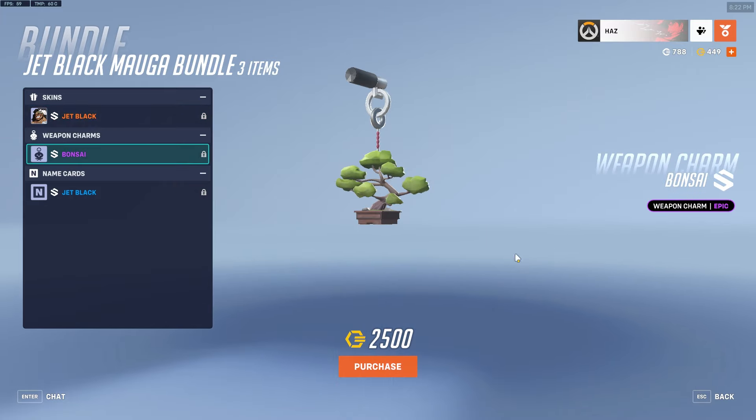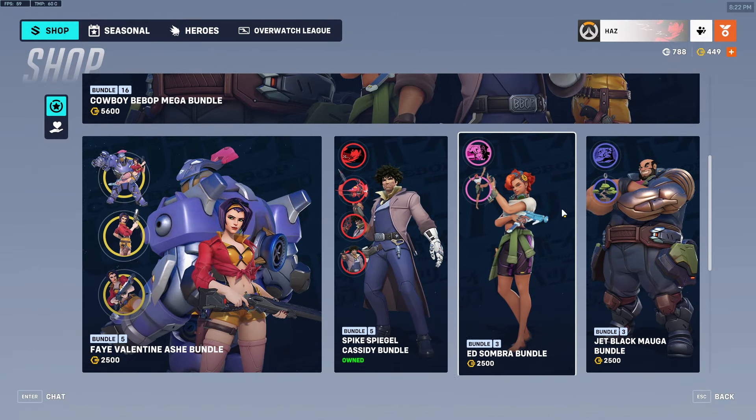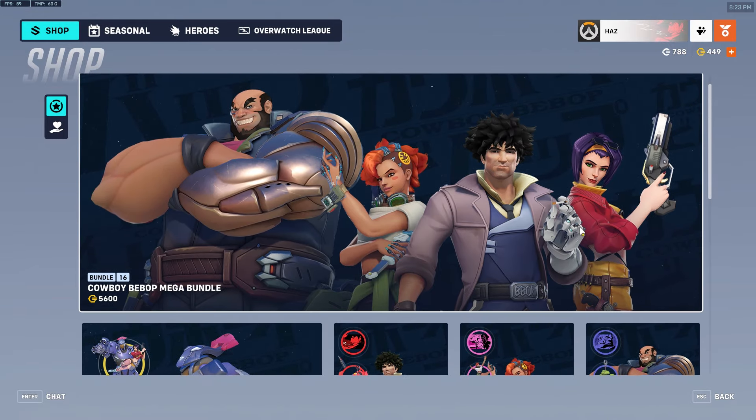The weapon charm — it's a bonsai tree. I'm assuming this has something to do with the actual show, but it's nothing special — 1 out of 10. The name card is ugly. Don't buy these two separately — if you want them, you're better off just buying the full bundle.